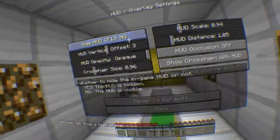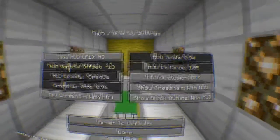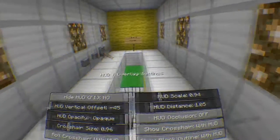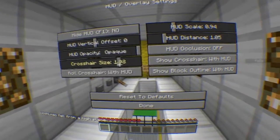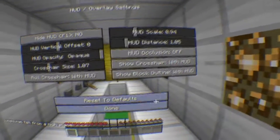There's a hide hood toggle — yes or no — and whether it toggles by F1 or not. There's a verticality setting which I kind of like, to be honest — it looks like you're looking down at a little monitor. You can change all this stuff to your preferences. You can also change the crosshair size; I'm just going to keep it the same for now.